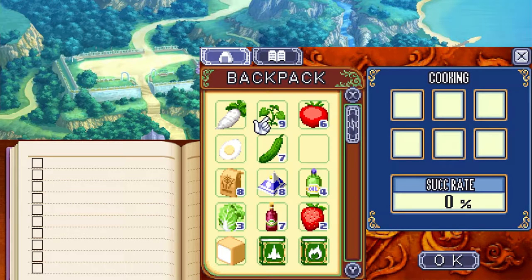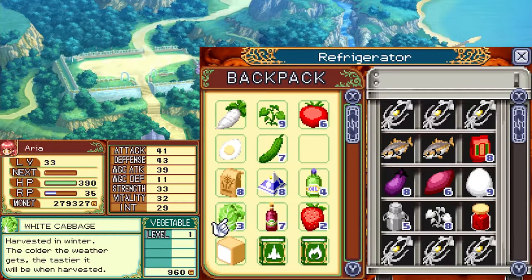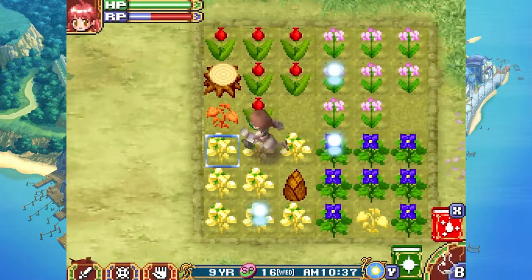We take daikon radish, green grass, tomato, cabbage, cucumber, and the boiled egg we just made for the by-hand section — but it's not working. I used white cabbage instead of regular cabbage. I forgot there was a second type of cabbage. White cabbage is only used for one recipe and I don't have the level for it yet. I'll need to check if I have any regular cabbage growing, but I don't think I do.